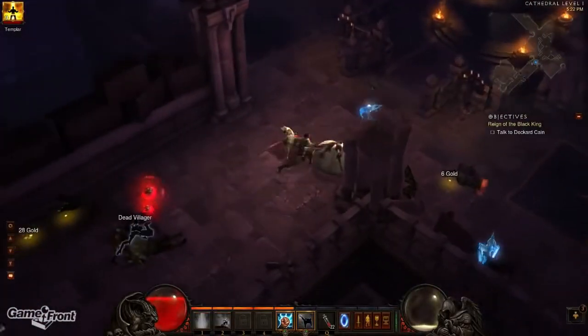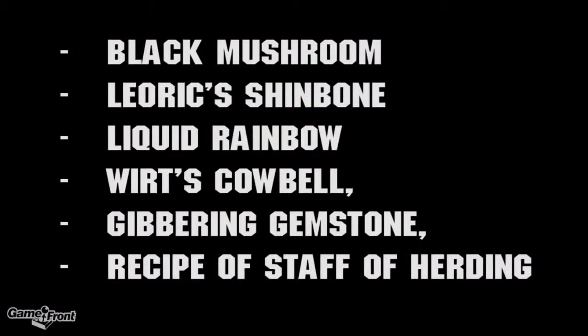To do so, we need to create the Staff of Herding by finding the following items: Black Mushroom, Leoric's Shinbone, Liquid Rainbow, Wurt's Cowbell, Gibbering Gemstone, and the Recipe of the Staff of Herding.